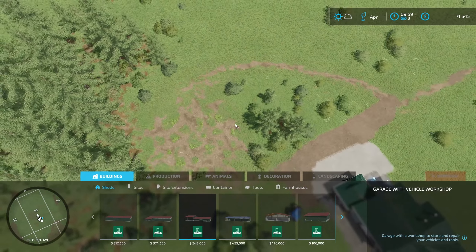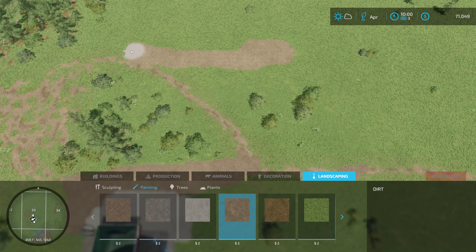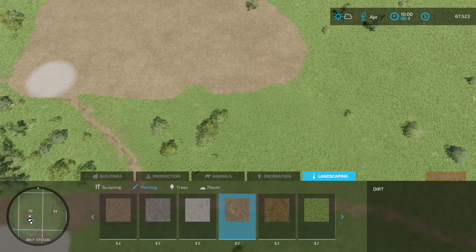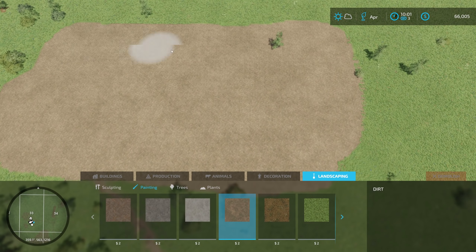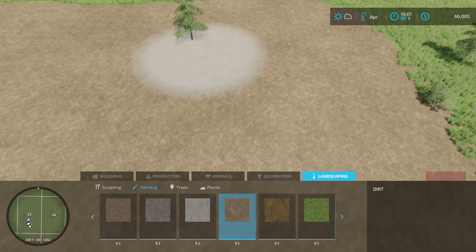Before I put down the sawmill I'm going to go to landscaping and painting and put some dirt around here. It'll cost a little cash but I want to make sure I get rid of these bushes — I don't want to place the sawmill and have a bush sticking through a wall. Let's make this area a bit bigger. Money's going down but in the long run we're going to be making lots of money. There's a tree over there — no problem, I should have a stump here somewhere. I did cut down a tree but cut it awfully close to the ground.